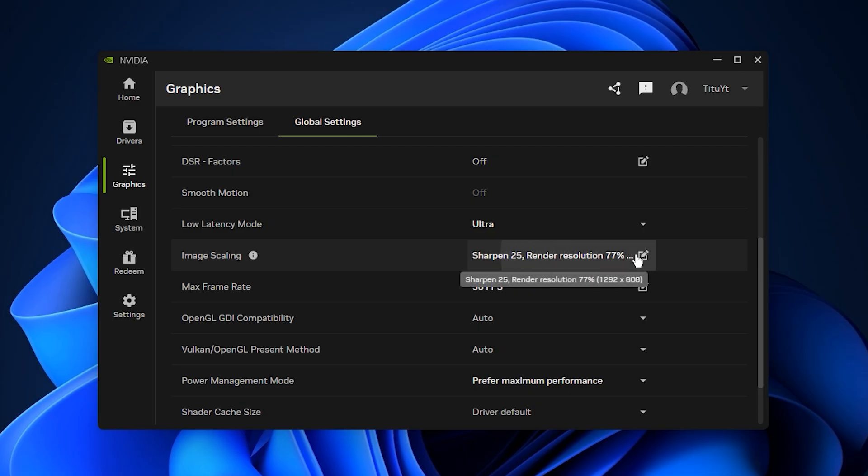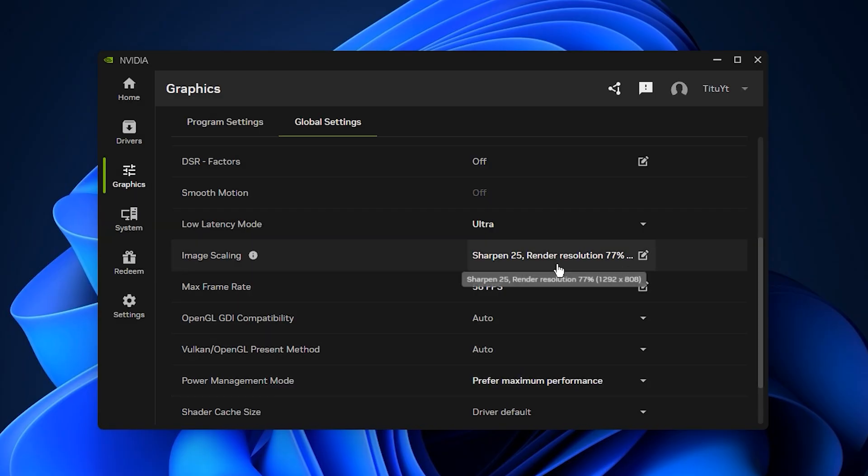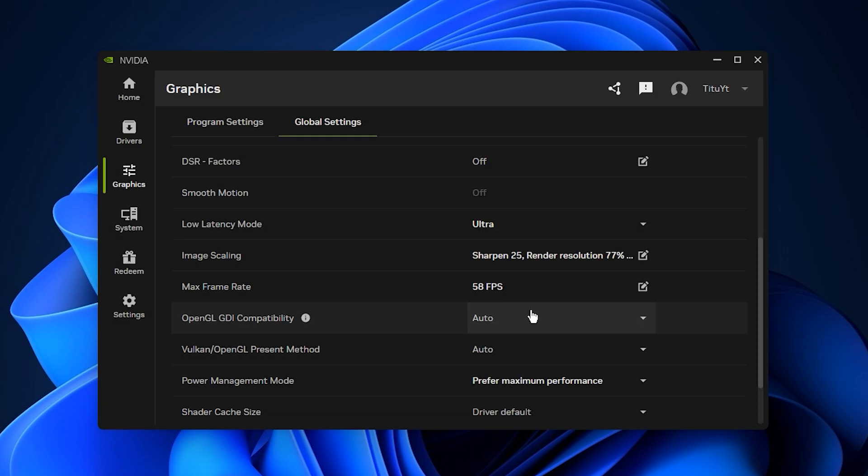Enable Image Scaling and set Sharpness to around 20–30%. This helps you play at lower internal resolutions while still keeping the picture clear and improving frame rates. Next, set the max frame rate just below your monitor refresh rate — for example, use 58 FPS on a 60Hz screen, or 142 FPS on a 144Hz screen. This reduces frame spikes and keeps overall gameplay more consistent.